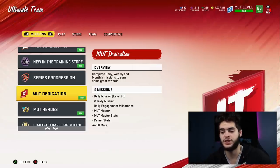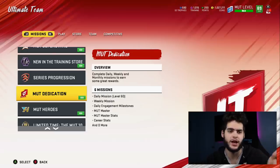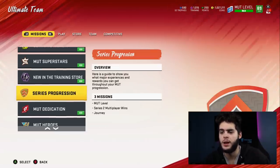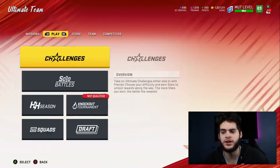The level 0 to 60 grind gets you about 1.5 million coins worth of power passes, coins, packs, and platinum cards — it's very worth it. Make sure you're getting your series progression done to get all your trophies. And then on top of that, we'll get to our NAT players.